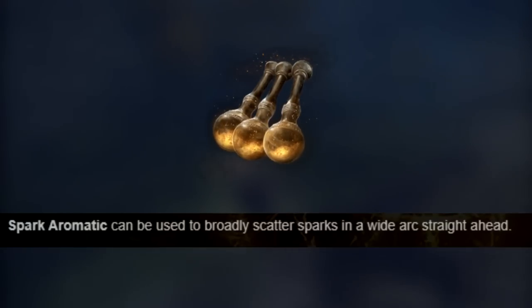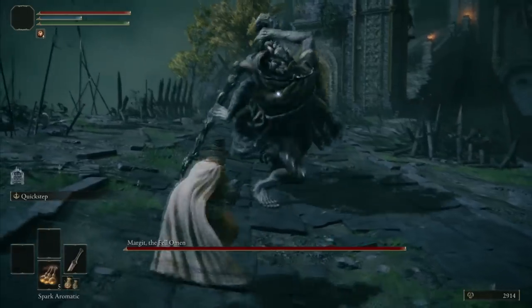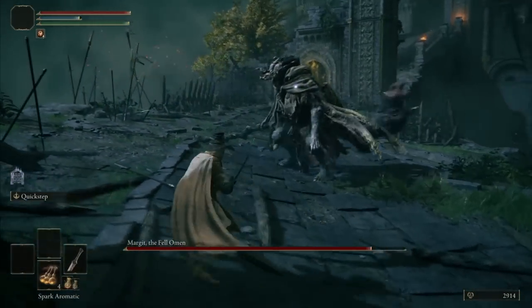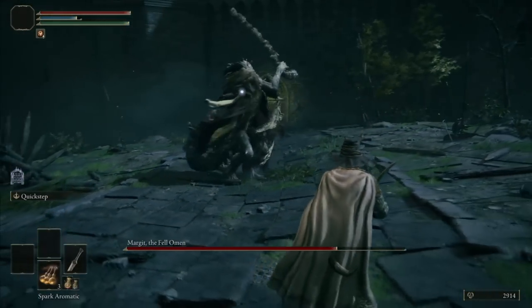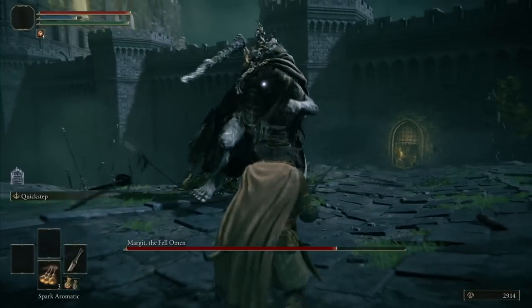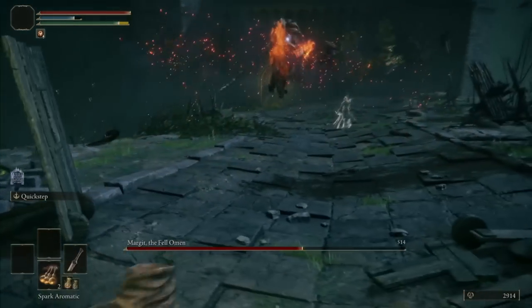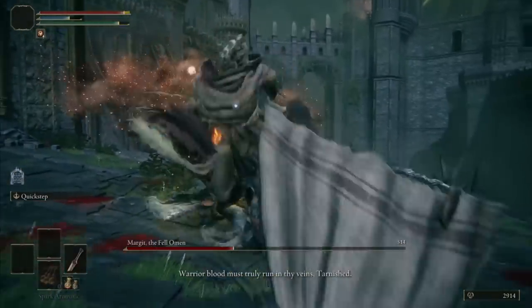For Margit, I'm solely using the Spark Aromatics because I don't have enough materials for the others. At 20 dex, the perfumes did massive damage to Margit — using all 5 of them just made him enter his second phase in no time. Casting time is also fast. The Spark actually does double damage upon casting. The Powder deals the most damage, while the Explosion also inflicts some damage but I suspect it was fire damage and wasn't that significant.